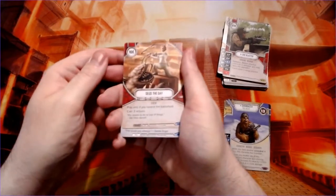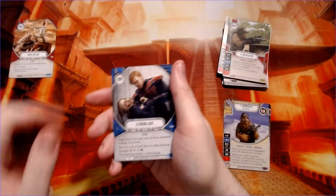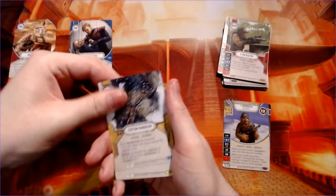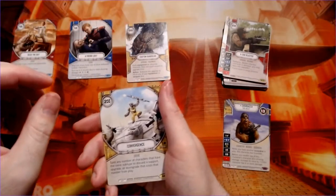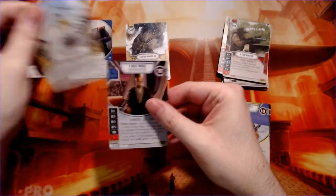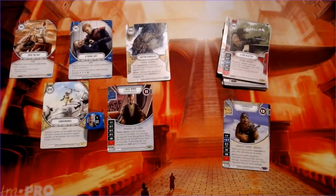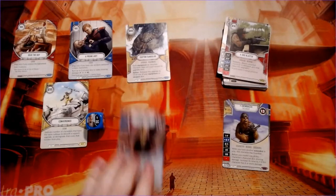Seize the day — look at that, Padme fighting off the creature. Friend loss, another custom bandolier, convergence, some Rebels action, and another Mace Windu. Happens all the time — you complain about something and then bam, the box gives you the character so you can actually use the second die. Now it's not totally worthless.